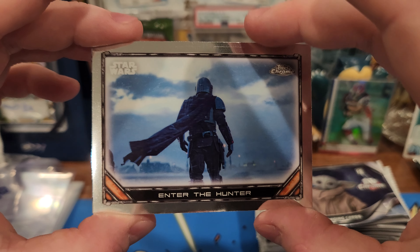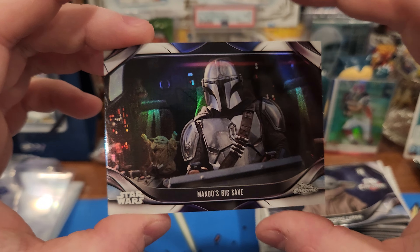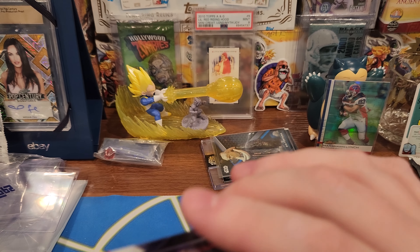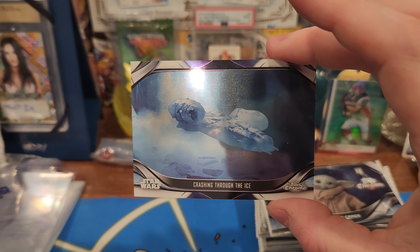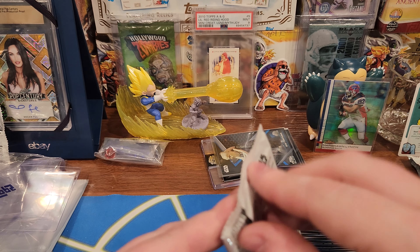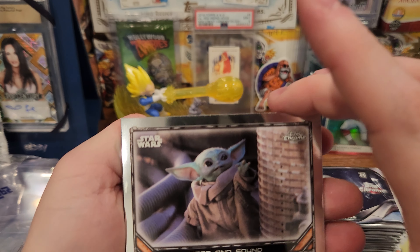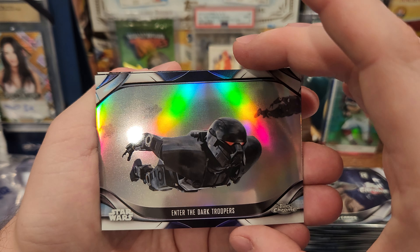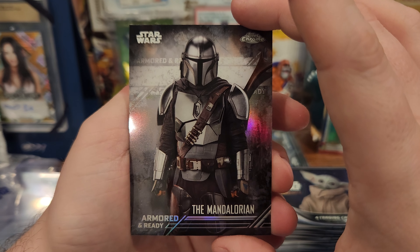Enter the Hunter — man, these are dope. Village Under Siege. Mando's Big Save — look at Grogu back there. Crashing Through the Ice. Grogu here, Safe and Sound. Enter the Dark Troopers. Armed and Ready — the Mandalorian, man, that's dope.